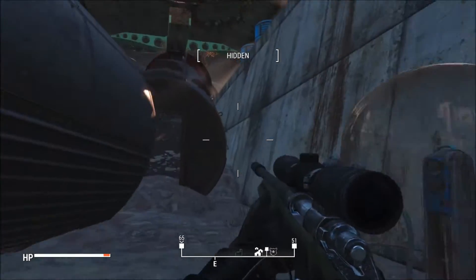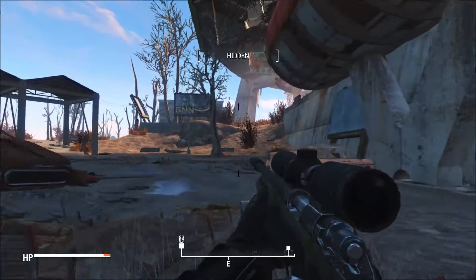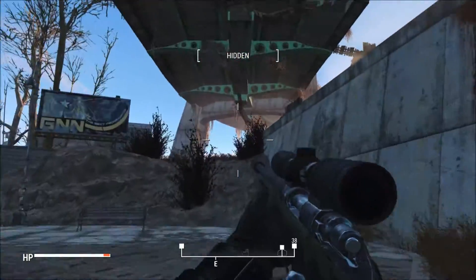Hello and welcome back to Fallout 4. Today I'm going to show you where to find another piece of legendary power armor called Tessa's Fist. It's a right arm piece of power armor located in Quincy ruins.